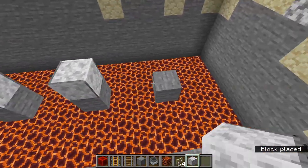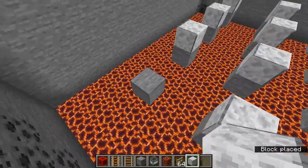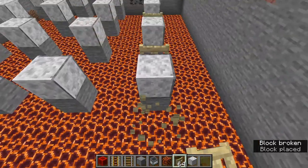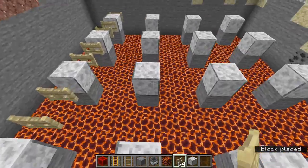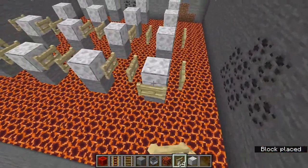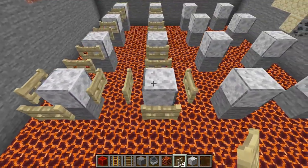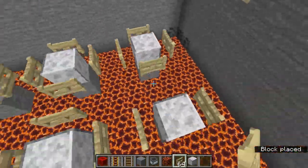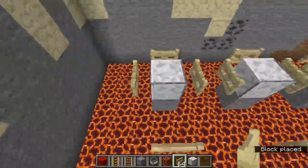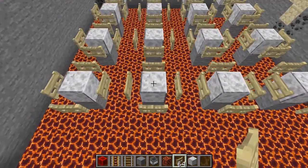Next you're going to need 64 fence gates. The easiest way I found is to place a temporary block — I'll use polished diorite — on top of all the stone blocks, then completely surround each one with fence gates. In creative mode I like to go back and forth placing them around each side. As long as you surround each block with four fence gates it doesn't matter how you do it. Once all fence gates are placed, open them all and destroy the temporary blocks.